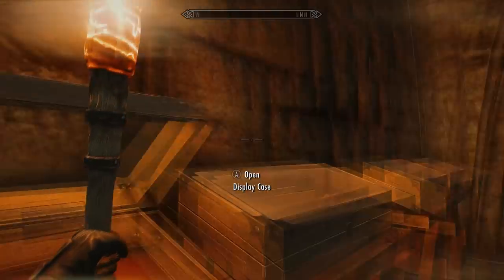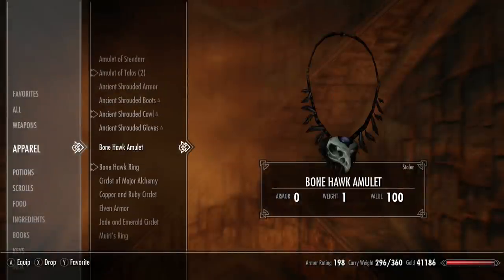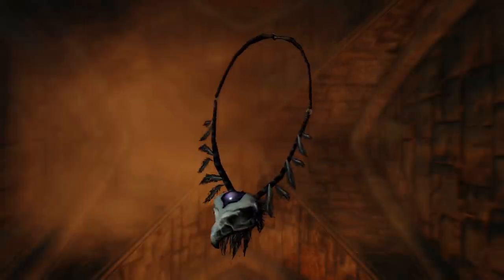It's probably the coolest looking ring in my opinion. And as you can see, it's not actually enchanted, so you can put any enchantment you want that will suit your character on this ring. I've actually made a guide already in the video description on how you can make stupidly powerful enchantments if you want to follow that.